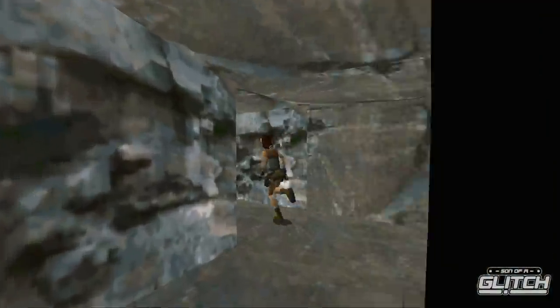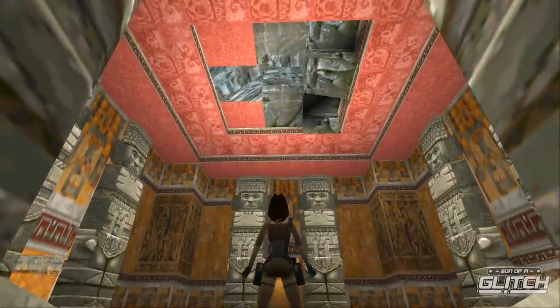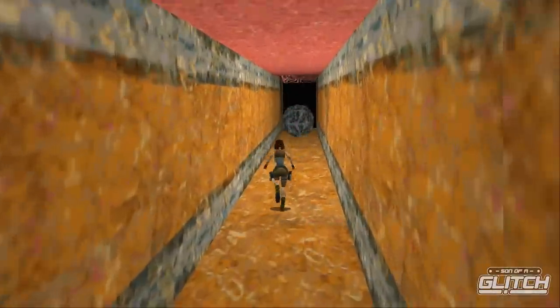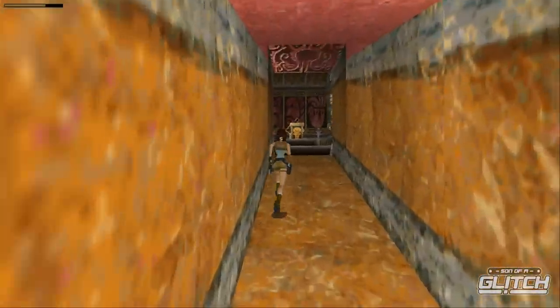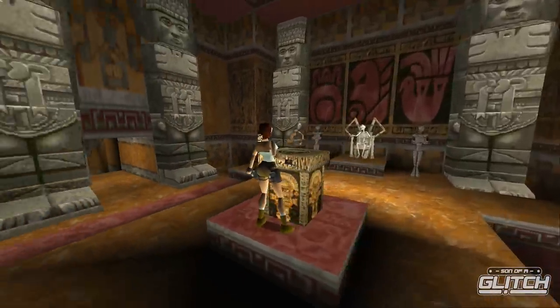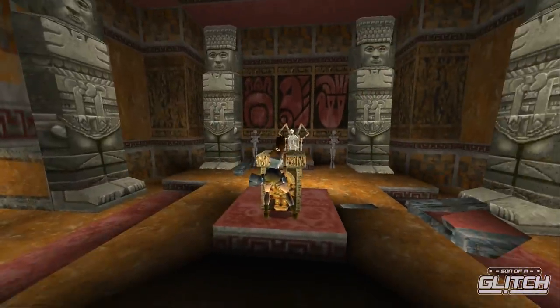The best way to tell if you performed the setup correctly is to look up in the first room — if the ceiling looks correct, you've successfully skipped the trigger. Head up the slope, dodge the boulder rolling down the ramp, and the piece of the Scion is yours. All in all, this skip makes the level easily completable in under two minutes.